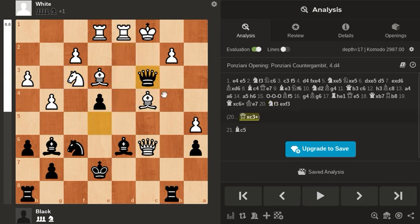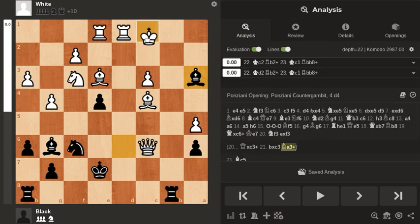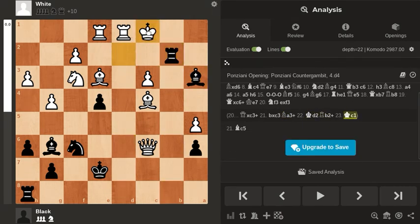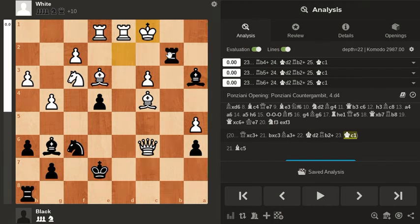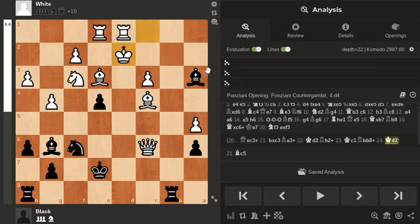But instead black had this amazing Queen sacrifice. And it's not a mate — I spent a lot of time looking at this puzzle and I was trying to make it work, but there's only a perpetual check; there is no checkmate. So takes, Bishop check — it doesn't matter if you go King c2 or King d2, it doesn't really make much of a difference. And Rook b2 check, King has to go back. So you pretty much get this position regardless. And here you just drop back to b8 and repeat.